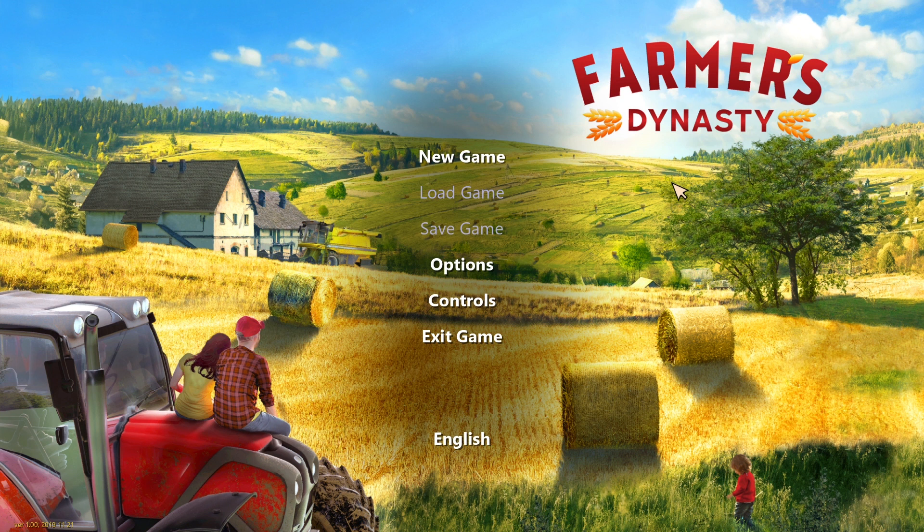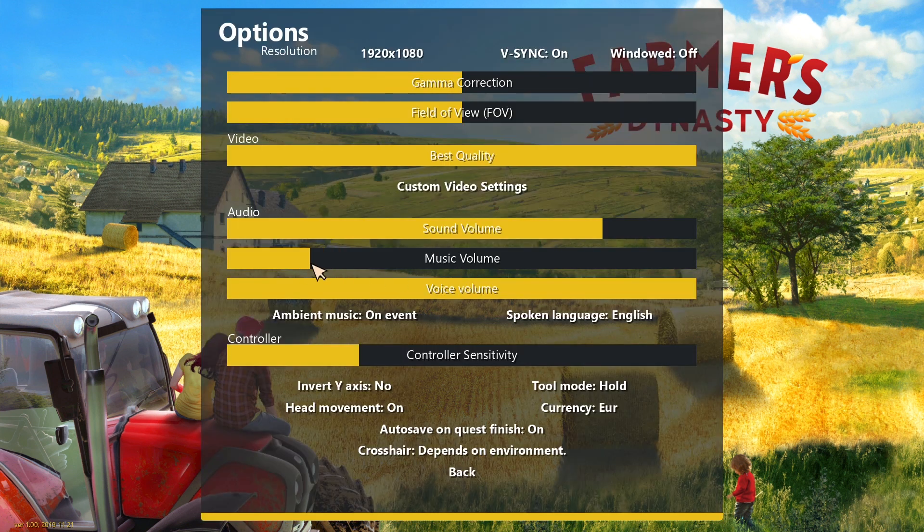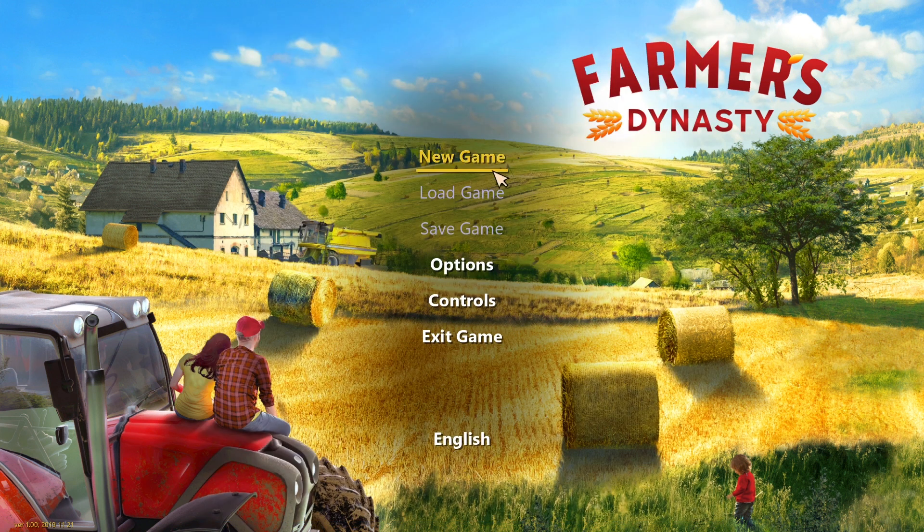I thought we'd head on in and check it out and see what the game's all about. I'm just going to turn the music down a little bit more. Options, resolution, v-sync, windowed, gamma correction, field of view, best quality, sound volume, music volume, voice volume, ambient music on events, spoken language as English, controller sensitivity, head movement's on, currency — let's go US. Auto save when quest finishes on, crosshair depends on the environment. Alright, let's head in and start the game.